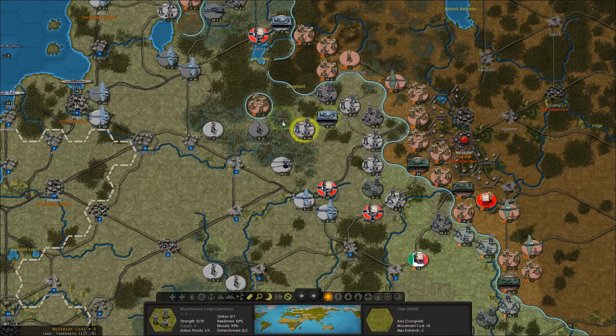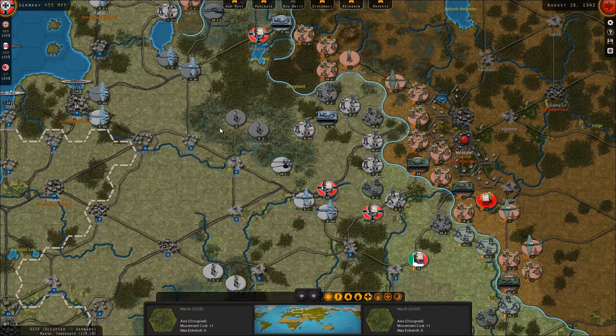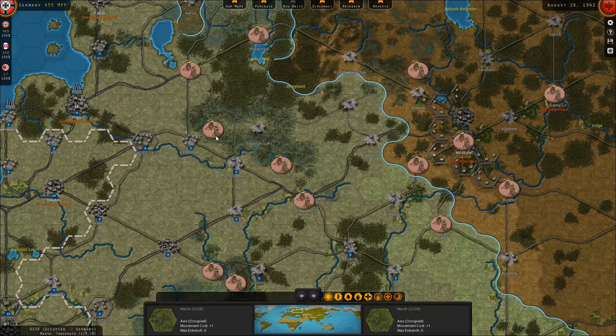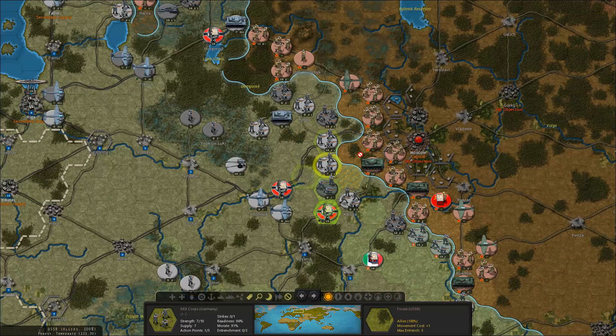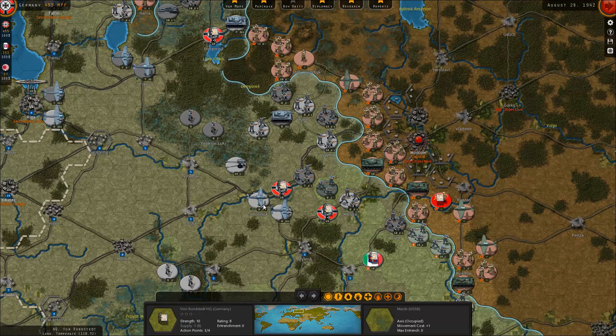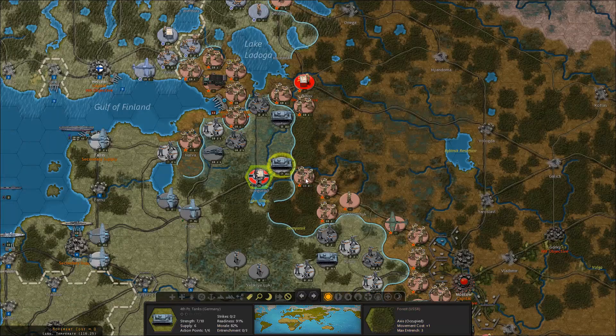These guys will be destroyed on the next turn unless I can destroy them here - that's actually really good. I might have a chance of spawning a partisan but partisans are a lot weaker, so I'm willing to take the risk. I also have to reorganize these guys for a bit on the next one, but yeah I think we're looking pretty good here.